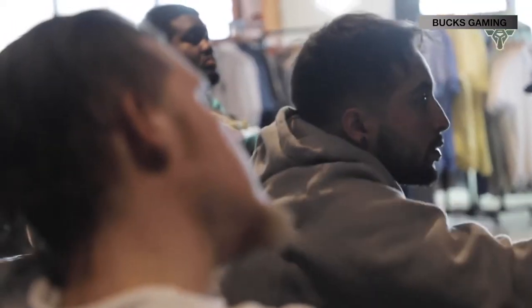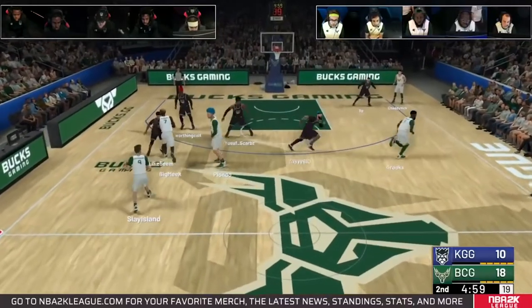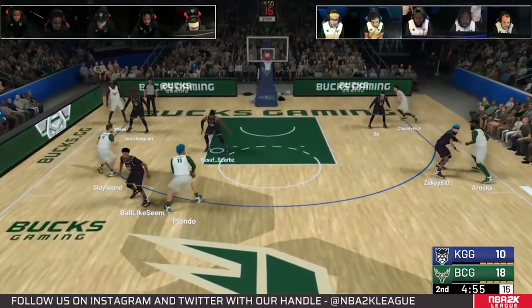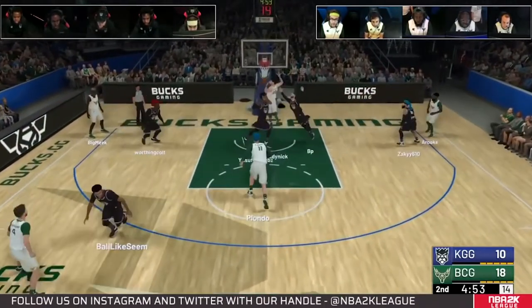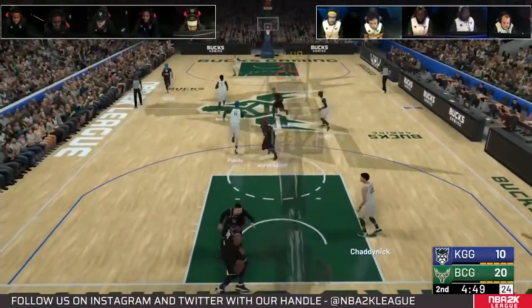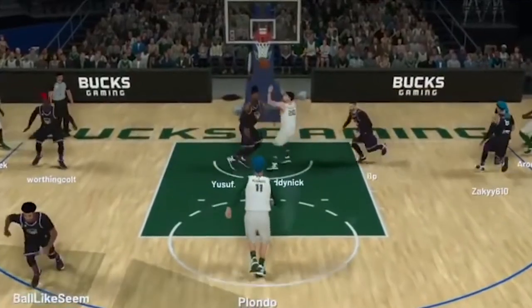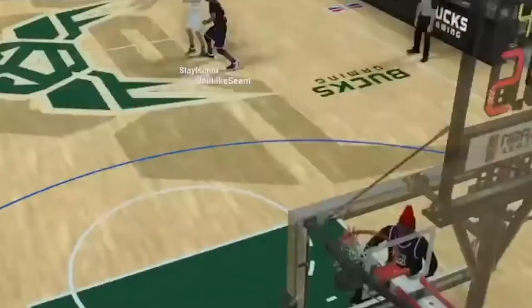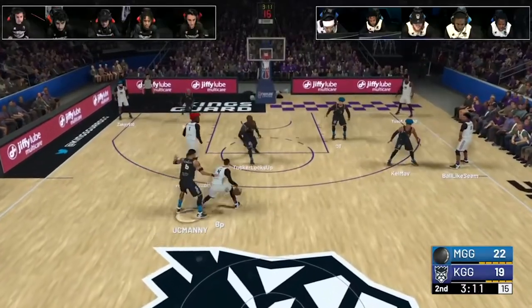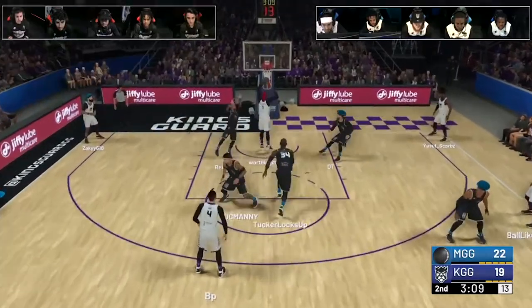This next play comes from the NBA 2K tournament. Chatty Nick, who had a lot of flashy and standout plays throughout the tournament, gave it his all with this one. BCG is up eight over KGG. Slay Island gives it to the big fella Plondo, who waits, dribbles out, and finds Chatty, who slams it with his off hand with two defenders right there. Chatty catches the defense napping and makes them pay with this airborne slam.